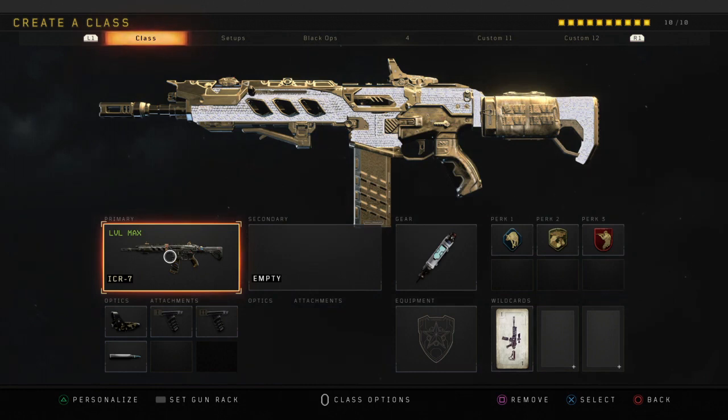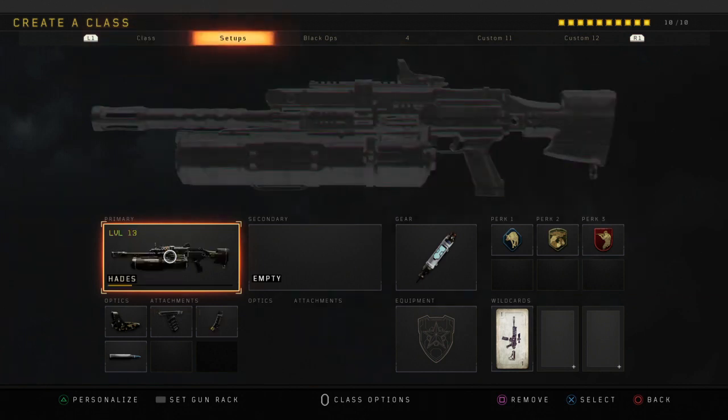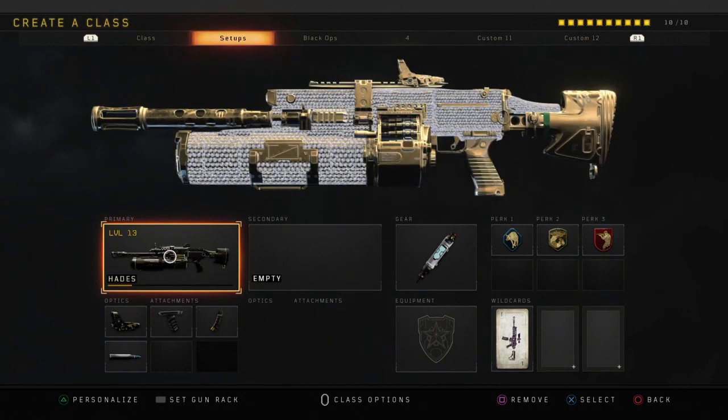I'd recommend you stay at long range to medium range with the ICR and you guys will have no problems. Moving on to the Hades — this is a very overpowered LMG that I've learned from personal experience. Going up against it, it has an extremely high rate of fire and a lot of ammunition in your magazine. I'm telling you it's a very overpowered class setup and I highly recommend you guys give this one a shot.